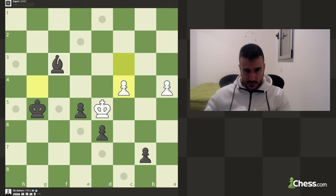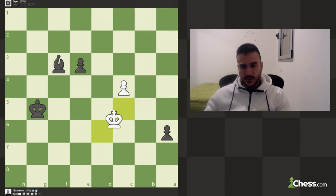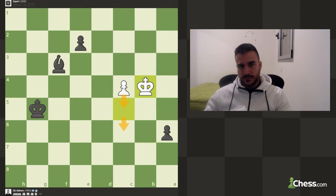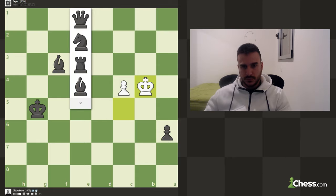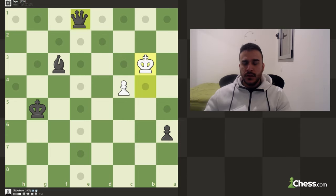We just need to make sure we're not blundering this game because it's not over until it is. He can take the pawn but I can promote. In case he takes this pawn I can even try to sacrifice the bishop because we're going to be up by promotion. I don't really love the position of my king, but we're not really afraid to give up this bishop in order to promote.